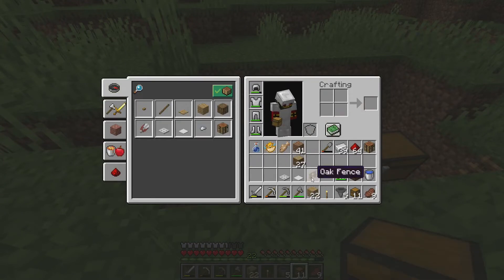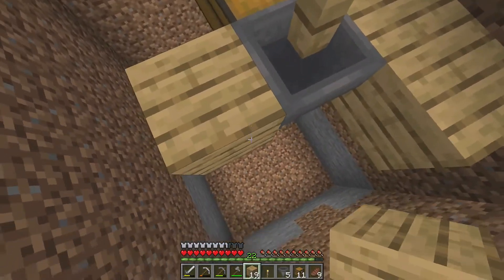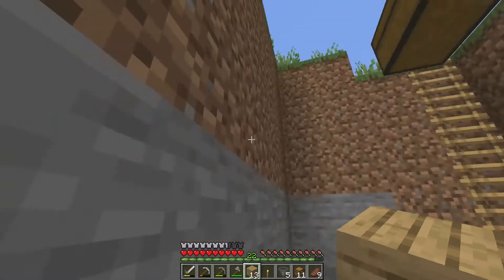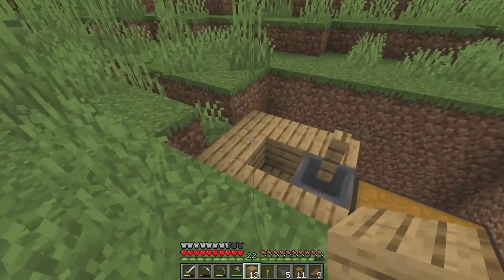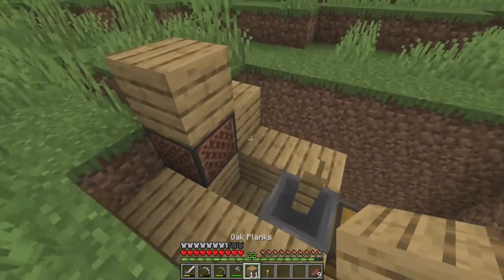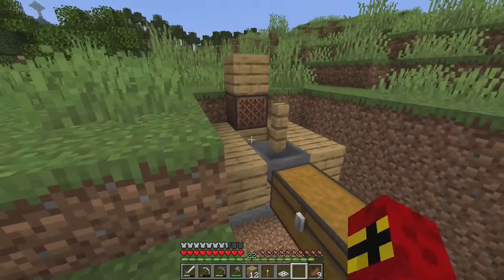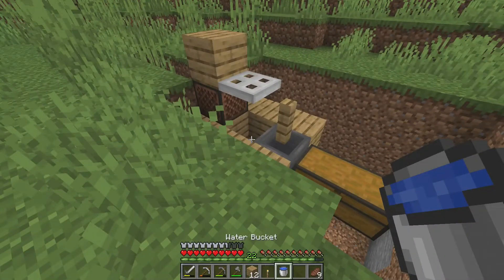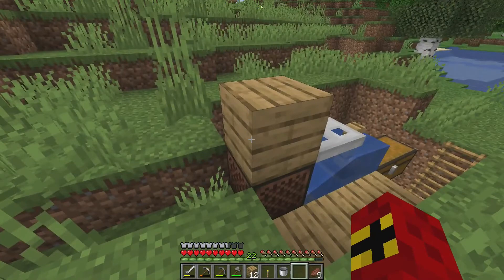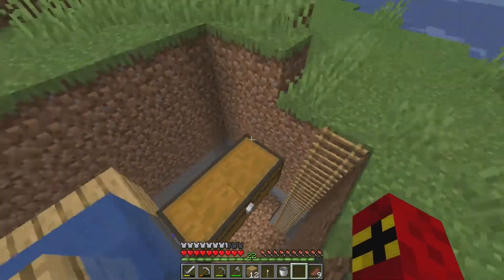We need a hole here so I'm going to use some wood to make this look nice. This is one of the simplest AFK fish farms I have ever seen. We're going to put a block on top, then place the iron trap door there, take the water bucket and pop it in — and if I'm looking at this right, that's pretty much it. I'm not sure if the slime block matters but let's hope it doesn't.